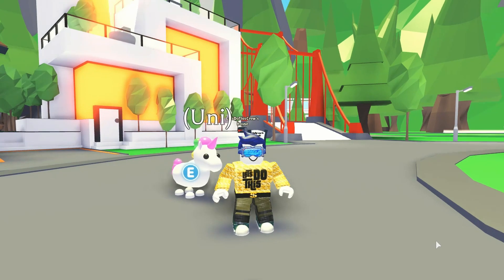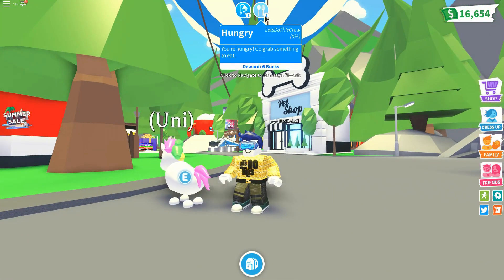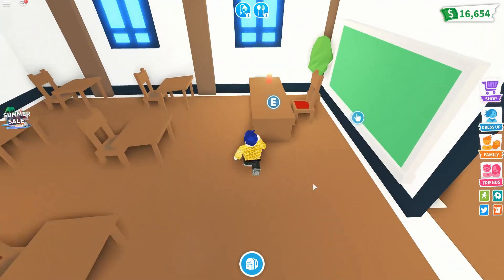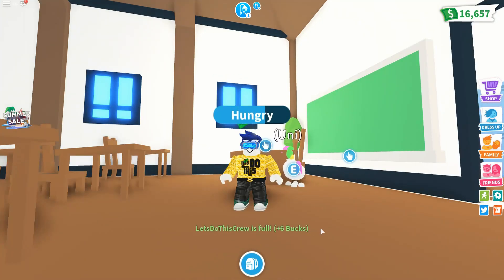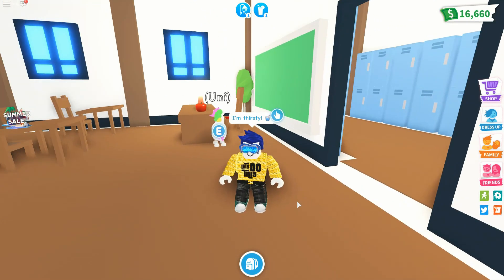There are some easy ways to make money on Adopt Me, so let's check them out. The first way is to be a baby and you'll have needs. As you can see I'm really hungry, so I need to go get something to eat. I could just go into the school and steal an apple off the teacher's desk. Nom nom nom — that fills my hunger needs and you'll get cash. There's six bucks, really easy.